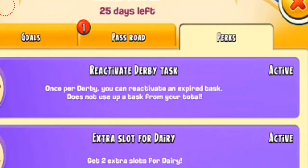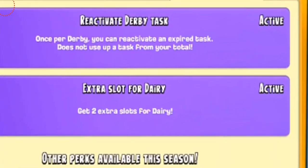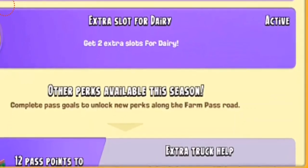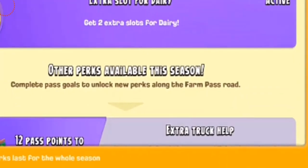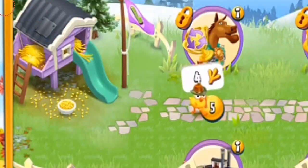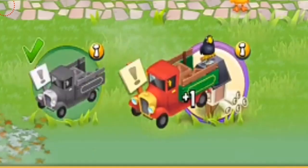Now the question is where you can see your perks. There's going to be a special perks tab where you can see all the perks you have. For example, you have your reactivate derby task which is active — once per derby you can reactivate it — and then you have the extra slot for dairy which is active. At the bottom you'll also be able to see other perks available that you still have not unlocked or activated. For example, 12 pass points for the extra truck help. You can collect all prizes at once — all the truck helps, all the extra donations — just complete the tasks to unlock them and activate them at the same time.